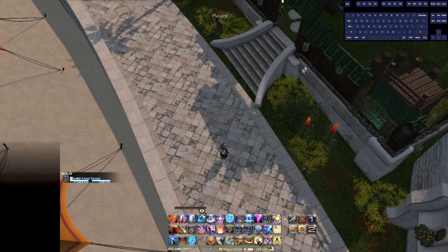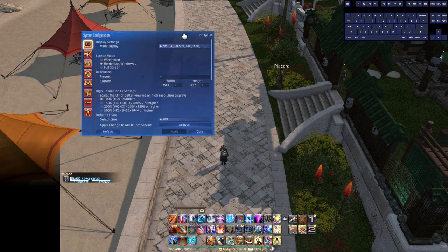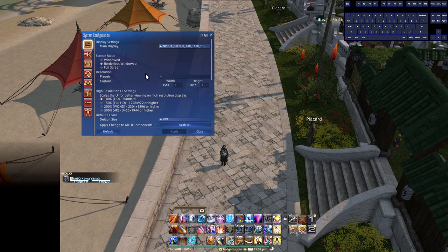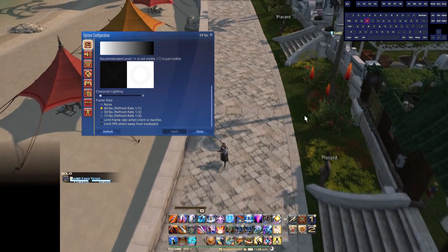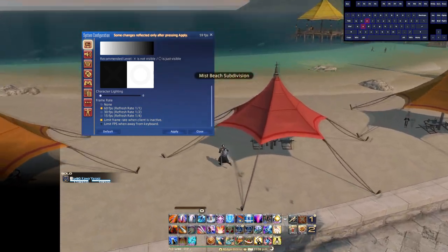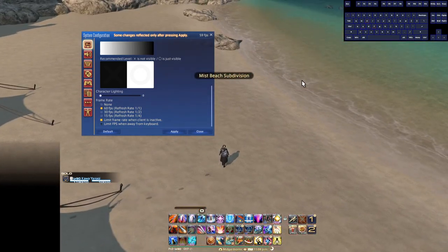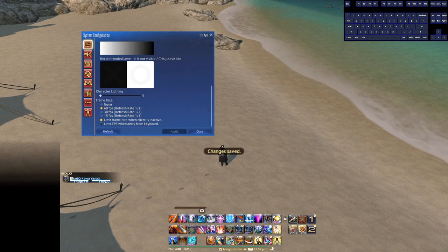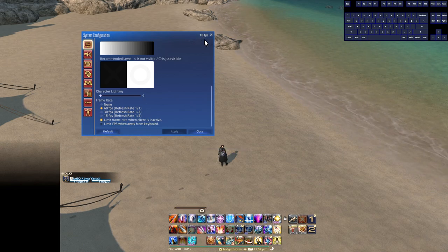For system settings, I'm really only going to mention two things — most of it is just preference depending on how you want the game to look and feel and what your hardware can handle. The first: if you are a streamer, please don't use 'Limit frame rate when client is inactive.' What happens is the frame rate drops when you click away from the game client — dropping to something like 18 FPS — and everyone watching your stream will see that choppy feed even though you're just looking at Twitch chat.